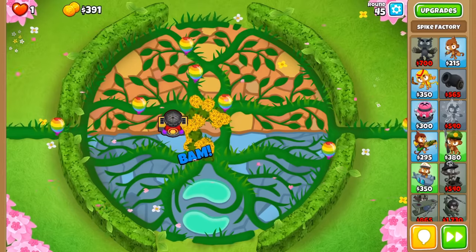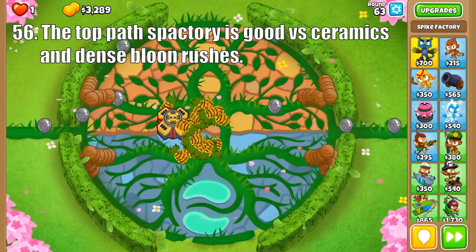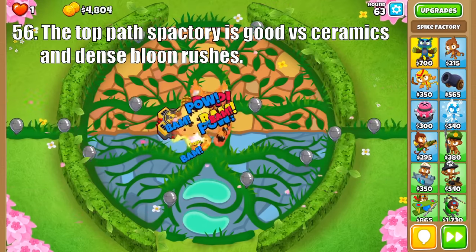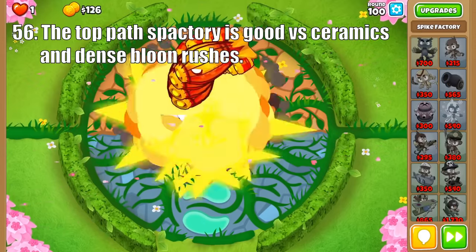Onto the Spactory, the top path Spike Balls is a powerful mid-game upgrade that excels at taking out Ceramic and Fortified Balloons. Then Spike Mines can handle most rushes before Super Ceramics start coming, and its explosions demolish dense packs of balloons. And the Tier 5 Super Mines inflicts massive damage to everything and is even capable of soloing through round 100.